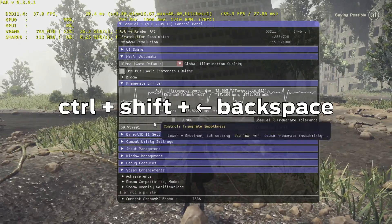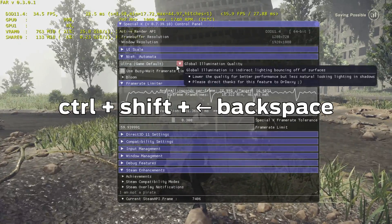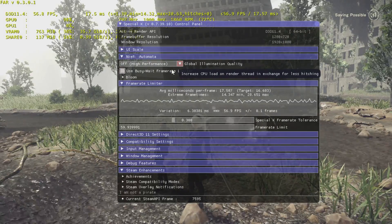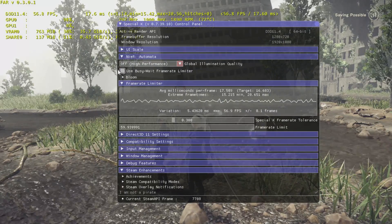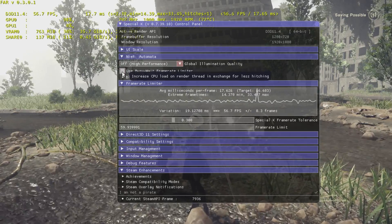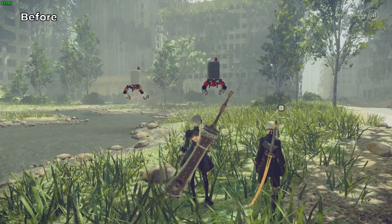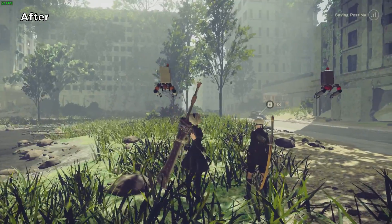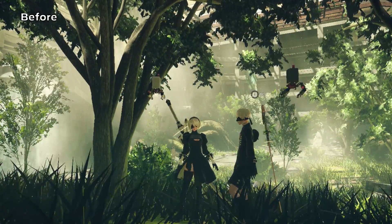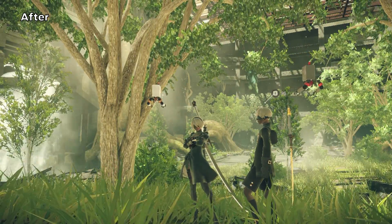You can press Ctrl+Shift+Backspace to open the mod menu. In the Nier Automata section you can control the level of global illumination, going as far as disabling it. I did not notice any performance difference by changing the frame rate limiter or the bloom option. Disabling global illumination does cause some important visual differences on the shadows of the game, and some more dramatic ones on the illumination and coloring of some specific areas.